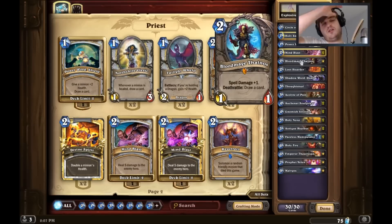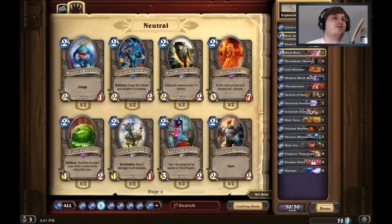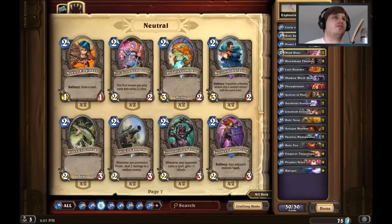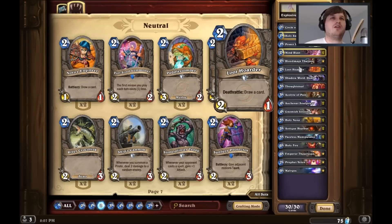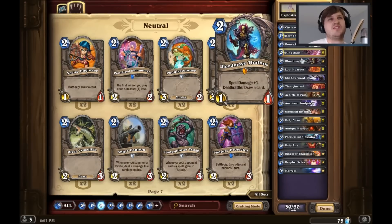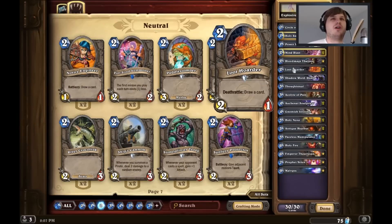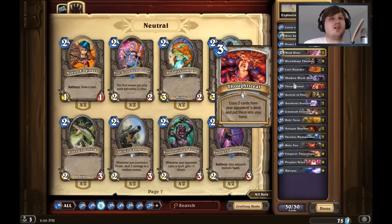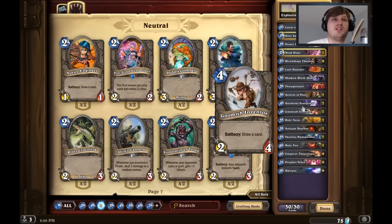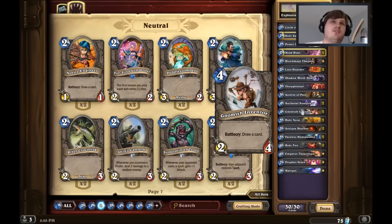Power Word Shield — obvious card draw and it's just good. Mind Blast for the usual game-winning spell. Blood Mage Thalnos — if you don't have him, you can use Novice Engineer. It's essentially the same thing, just one extra card draw as opposed to one extra spell damage with Death Rattle. We got the Loot Hoarders for more card draw. One Shadow Word: Death to deal with any big minions. One Thoughtsteal just for fun. Two Acolytes of Pain for card draw. Basically it's just card draw until you can get into your combos. The Auchenai Soul Priest so we can clear the board — instead of heal, we kill stuff. Gnomish Engineer for more card draw.